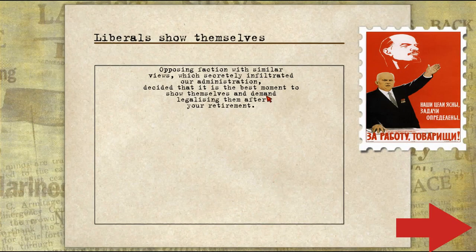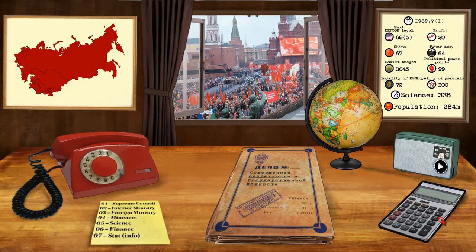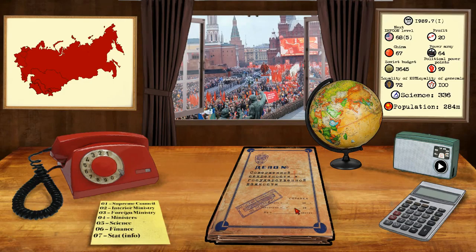The liberals show themselves — the opposing faction, which secretly infiltrated our administration, decided it's the best moment to show themselves and demand legalization after our retirement. We're going to use the KGB against them — we have a very high support rating from the KGB. They did their best: they bribed someone, killed someone, and blackmailed someone, and made him change his opinion. During the session, our opponent didn't say a word. Glorious Soviet communism.